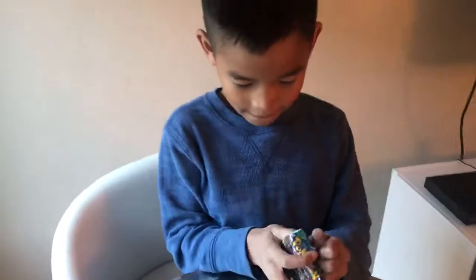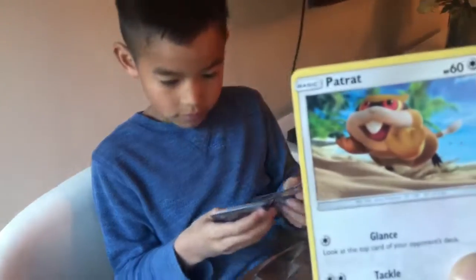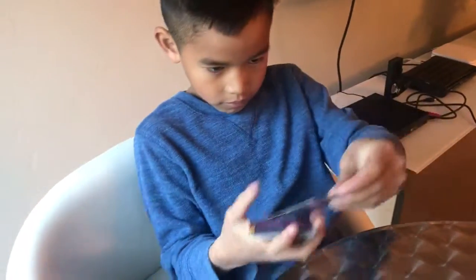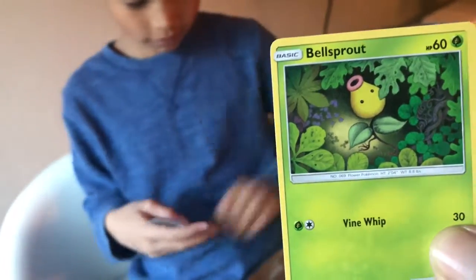So he's opening that last pack. Hey guys, this is our guest house — a little quick tour of my guest house. That's not our main kitchen, but when we have family this is where the family stays. Basic, Patrat, HP 60 — oh, he's like a cute beaver. Basic Patrat, HP 60. Basic, Carvanha, HP 50. Basic, Bellsprout, HP 60.